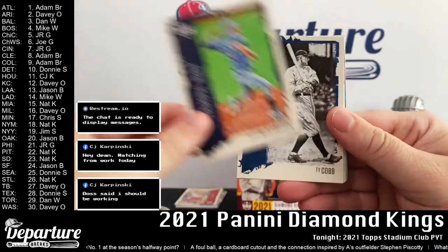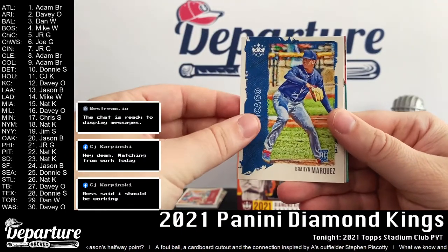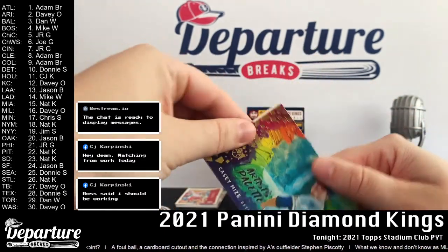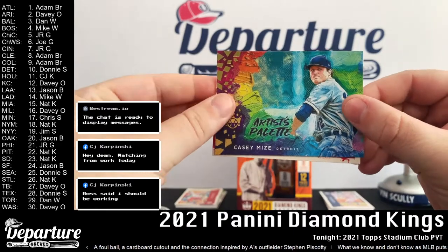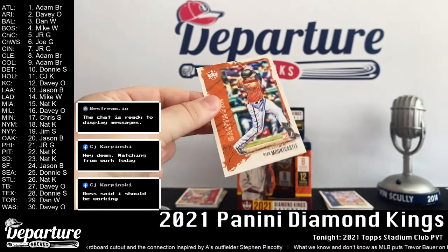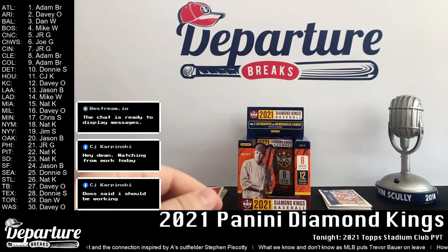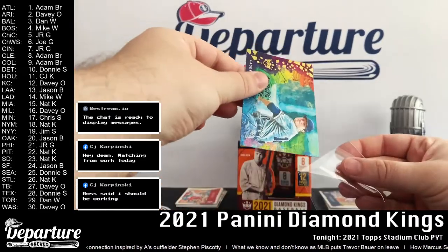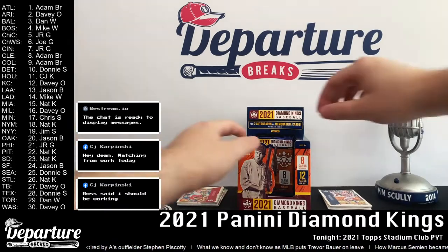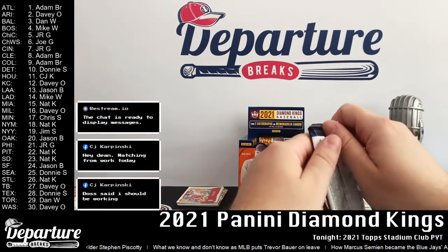Shane McClanahan, Ty Cobb, Miggie, Braylon Marquez, Raphael Marchand — Artist Palette is Casey Mize. Tyler Stevenson, Ryan Mountcastle. Two base packs left and then we'll get to our two hit packs.